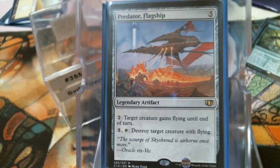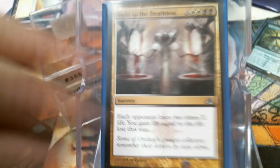I do have two 'cheeky' finisher cards here because of the mana production: Debt to the Deathless and Exsanguinate. They're not terribly original cards, I know, but with that kind of mana production I felt like the deck needed a little more something.